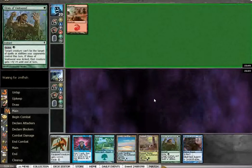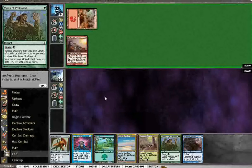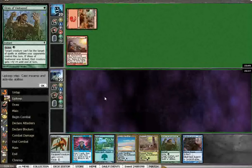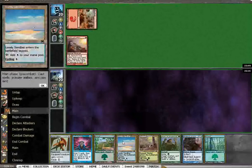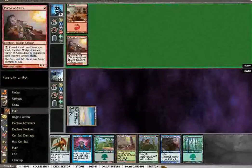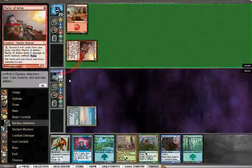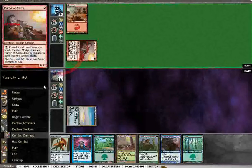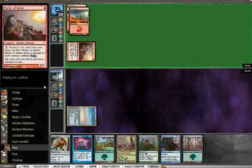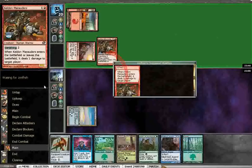He got to go first. Martyr of Ashes — this is a tough matchup for this deck. I'm not going to lie, I think this is the worst matchup, because Martyr of Ashes is really, really good. He killed the Marauders. Wow.